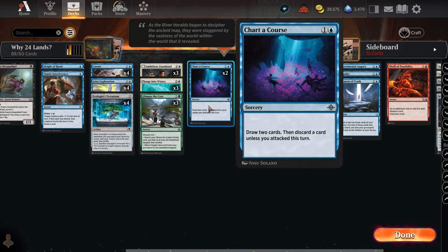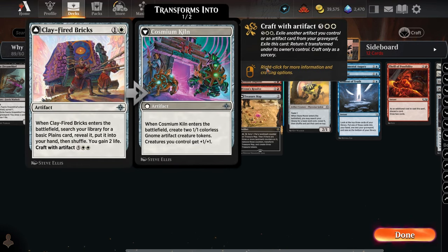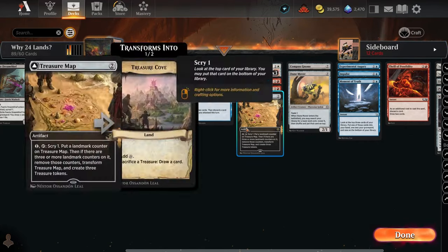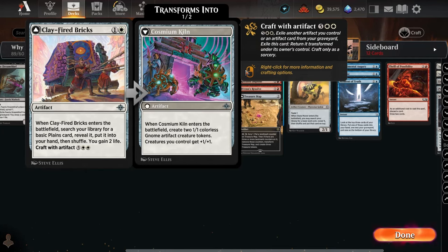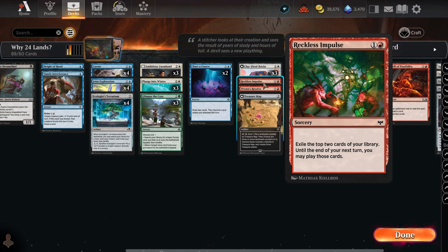Chart a Course is a tier-three card — you draw two cards but discard one unless you attacked, which is a small drawback. You do get to look at the top two cards and possibly grab a land. Clayfire Bricks lets you search for Plains, reveal it, and put it in your hand — similar to Ambitious Farmhand but as an artifact rather than a creature, which is why Farmhand ranks higher. Clayfire Bricks does gain you two life, but we're primarily concerned with getting that land.